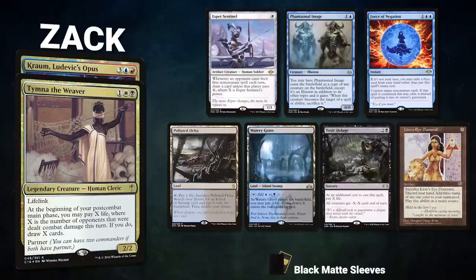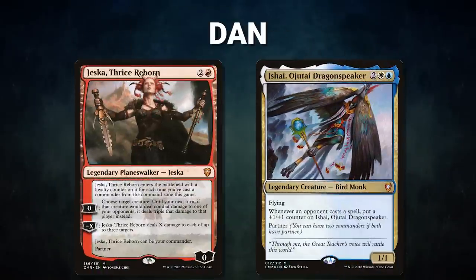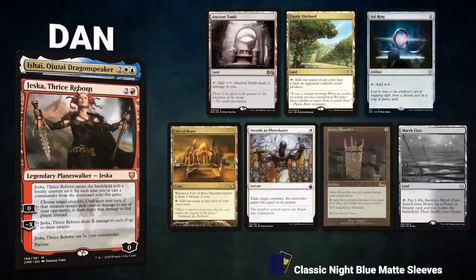Zach's opening hand contains Esper Sentinel, Phantasmal Image, Force of Negation, Polluted Delta, Watery Grave, Toxic Deluge, and Lion's Eye Diamond. Next we have Dan piloting the partner pair of Jetmir, Nexus of Revels and Ishai, Ojutai Dragonspeaker. This is a Big Bird deck — it aims to land Ishai early, profit off opponents' greed, and then punch face with triple damage via Jetmir.